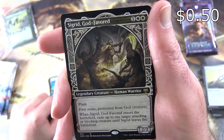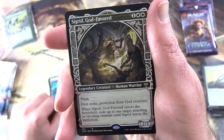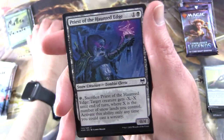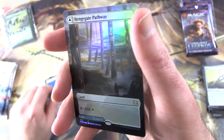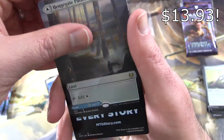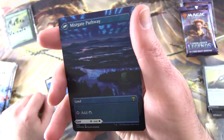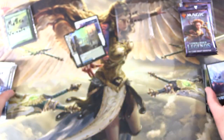Sigrid God-Favoured with the Showcase Border — Legendary Creature Human Warrior, 2/2 for three with Flash, first strike, protection from God Creatures. When it enters the battlefield, exile up to one target attacking or blocking creature until Sigrid leaves the battlefield. We've got the Priest of the Haunted Edge. And a foil Borderless Henge Gate Pathway — tap for white — and on the other side Mist Gate Pathway, tap for blue. Fantastic pull! And nothing from the list in that one.